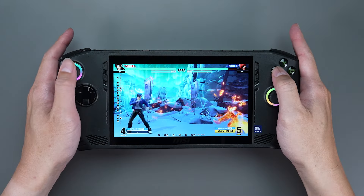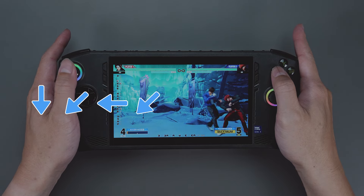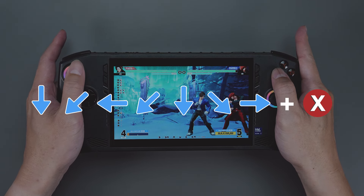Take the King of Fighters as an example. One of the killer moves in the game is: down, left down, left, left down, down, right down, right, and X button.